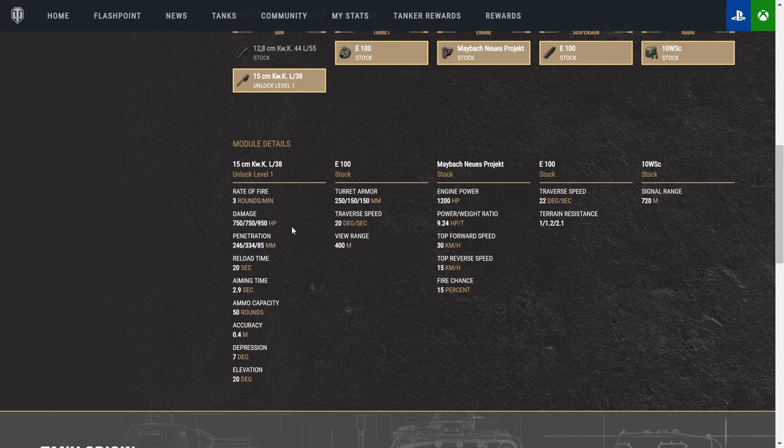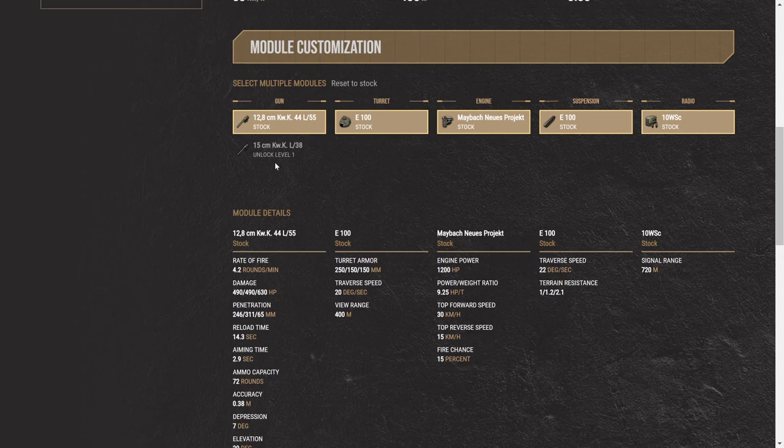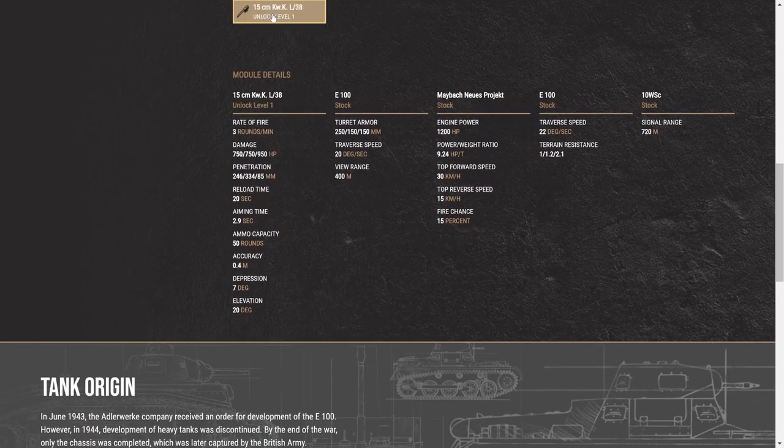The 150mm has 750 alpha for standard and HEAT rounds, and 950 with high explosive. The 128 gets 490/490/630. Aim time on the 150mm is 2.9 seconds — not too bad, since you'll mostly be brawling close quarters. Ammo capacity is 50 rounds. Accuracy is 0.4, which can be hard to handle, but when shots land the enemy feels it. Seven degrees of gun depression lets it work a ridgeline, though with turret armor at 250mm I don't recommend it.